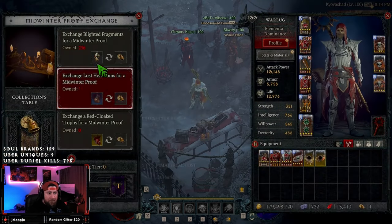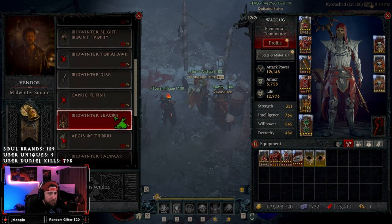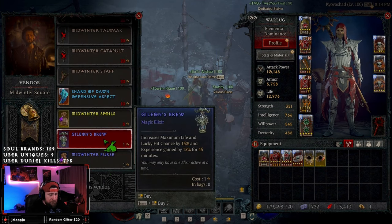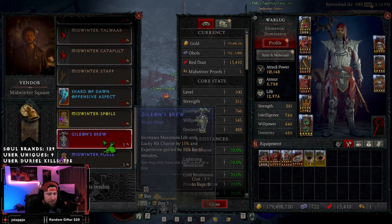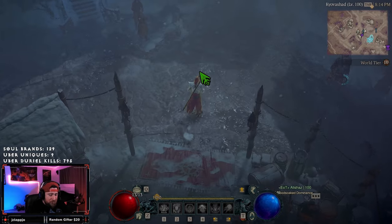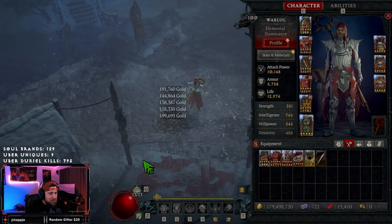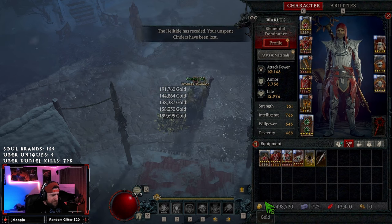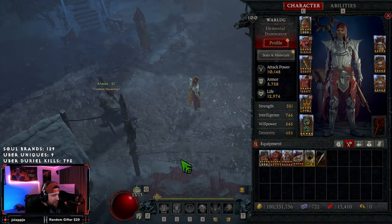We can go to the event shop and talk to him. I have one Lost Heirloom — I'd be able to get Gillian's Brew as well as a Midwinter Purse. Let's see how much the Midwinter Purse is. We're at 179 million gold — let's see how much gold we get. We got like 750,000 gold. That's not too bad, that's pretty cool.